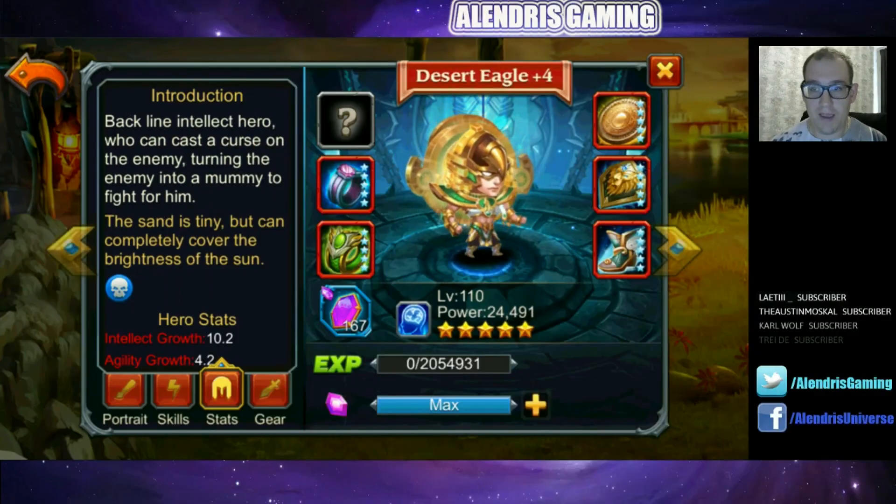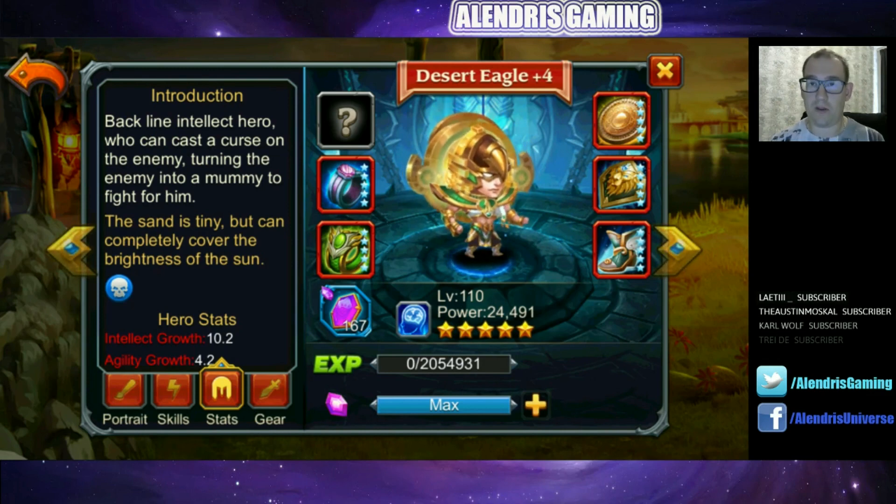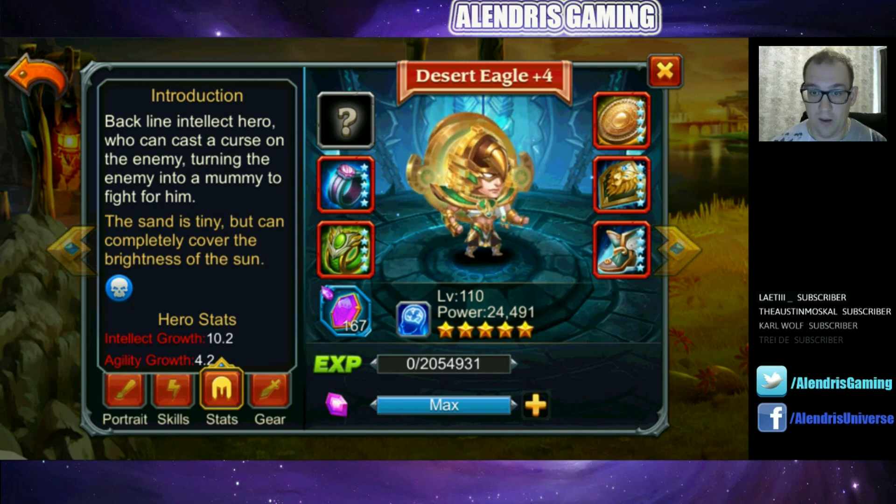Before speaking about the statistics of Desert Eagle, two important points. First, what you should know about this hero: it's a backline intellect hero who can cast a curse on the enemy, turning the enemy into a mummy to fight for him. It's also an undead hero, so it's pretty interesting.